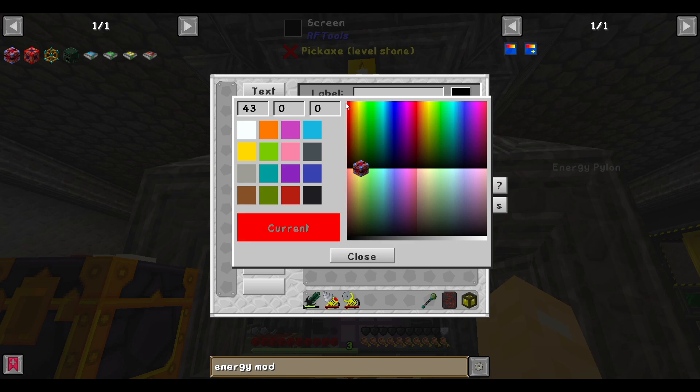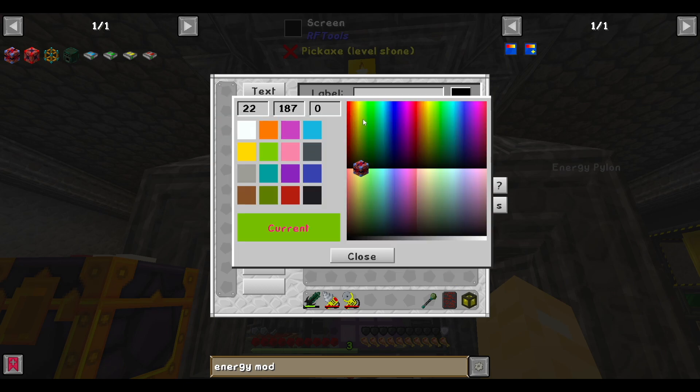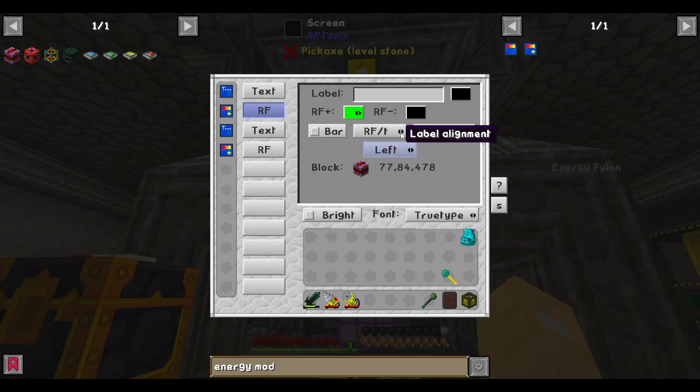The color of the RF text will be red, RF plus will be green, and RF minus will be red. Then we've got RF noise as well.